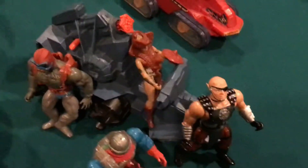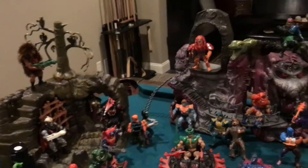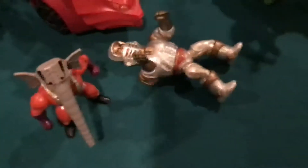Then we got Tila on the Battle Ram. And then we got Roboto, Stratos, we got Zodac over there on the Dragon Walker. Then we got She-Ra on the Attack Track, then we got Extendar, who fell over.